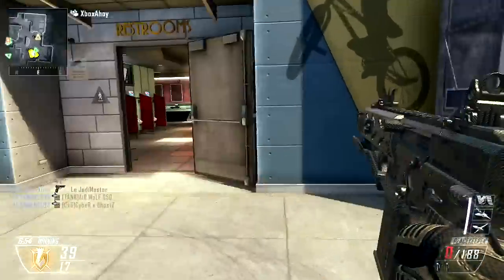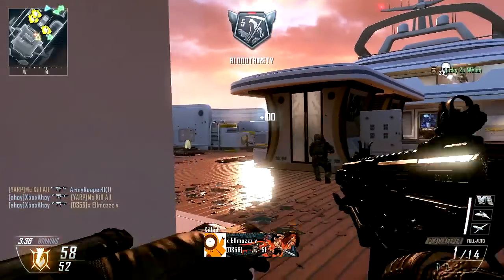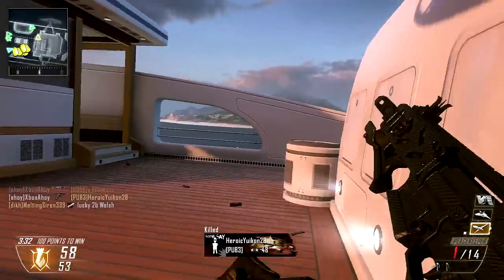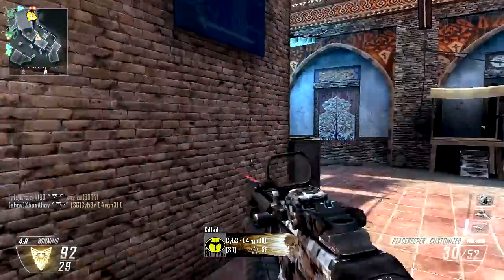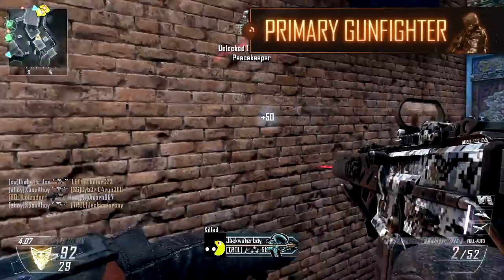Our build with the Peacekeeper will help reinforce its middle range role — a mobile marksman class focused on accurate shot placement. As the Peacekeeper is a fairly versatile weapon, we'll be taking a weapon-centric approach to our class, and so we elect the Primary Gunfighter wildcard to permit three attachment choices.